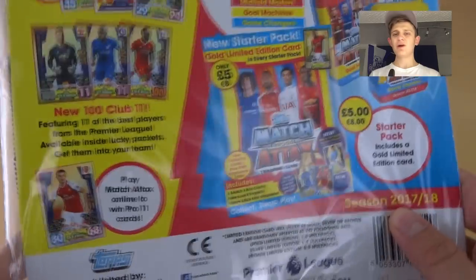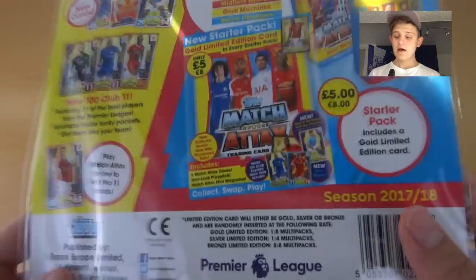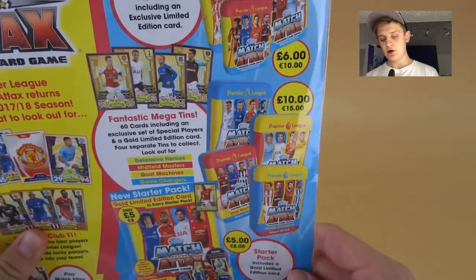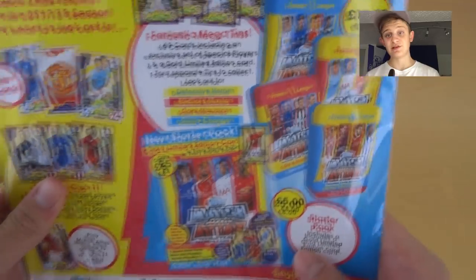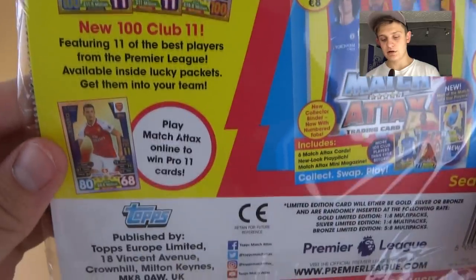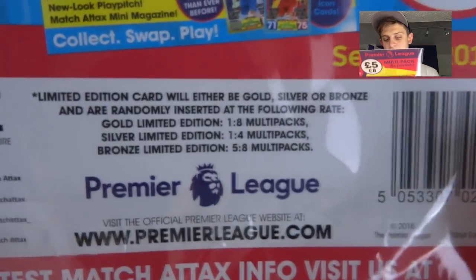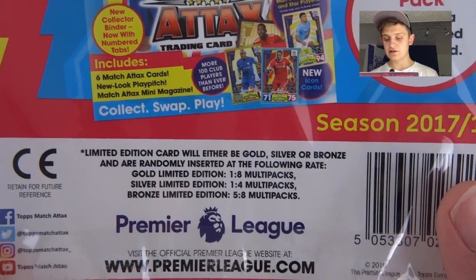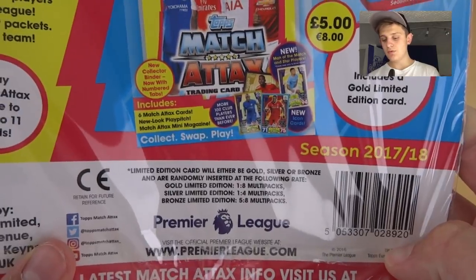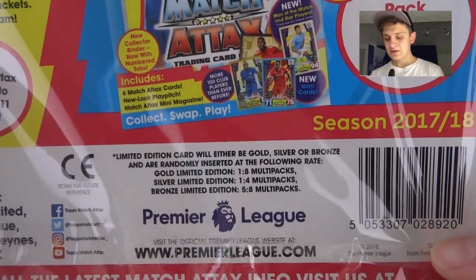Smash the like button, subscribe, and turn notifications on so you never miss an upload. On the back it's just advertising more products. The new 100 clubs, Pro 11 cards — you get a Pro 11 card in every pack. The ratios are still the same: golds 1 in 8, silver 1 in 4, and bronze 5 in 8 multi-packs, so it's gonna be hard to get those rare cards.